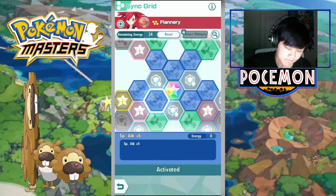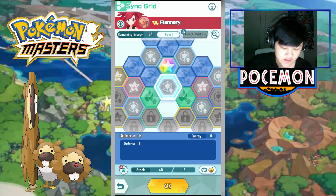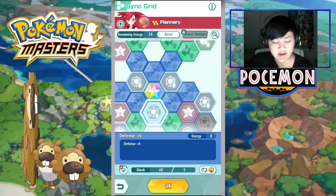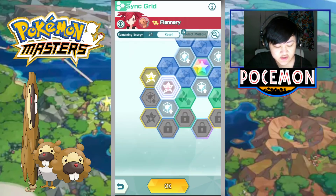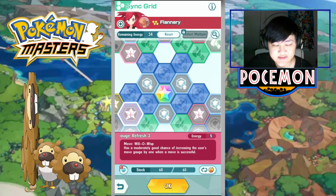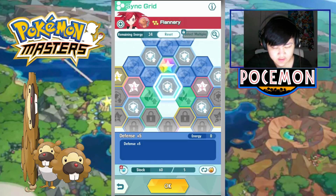If you're going for a DPS build, all the nodes around Flannery — get them all. They cost Syncorbs, but aside from that they're free. You don't need to use any energy. For those who don't know, you can't get every single one of these — the Inner Circle nodes are free, but all the others cost energy, and you have to stay under 60 energy total. If you hit 60 energy, you can't get any more Sync Grid nodes, so keep that in mind while building.